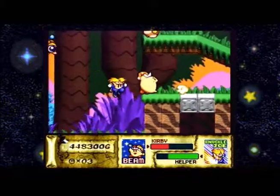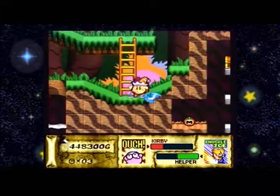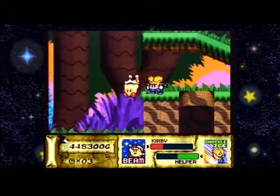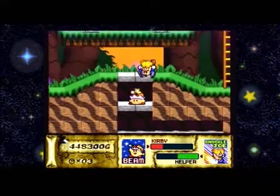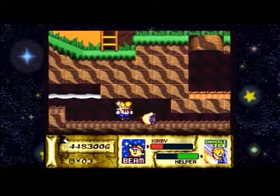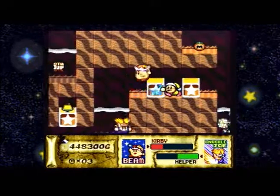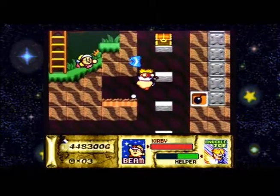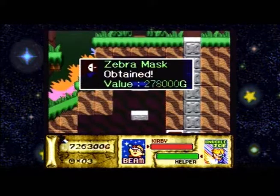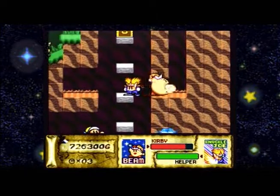I think there are a total of four areas in this game. There is a treasure right there, so I'm going to have to want to get back. Yeah, nice aerial kick there, Knuckle Joe. That is a Maxim Tomato, which is what I'd want. I still think the name Meta-Mato sounds really weird — that sounds like a really ridiculous name, honestly.